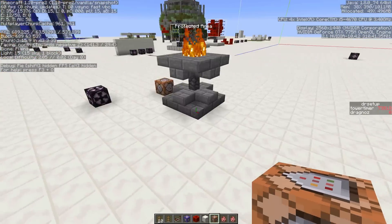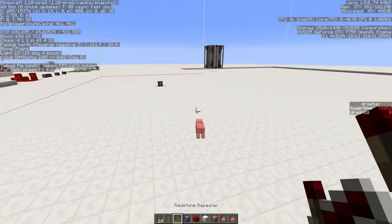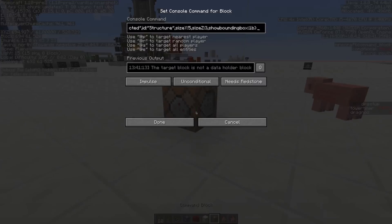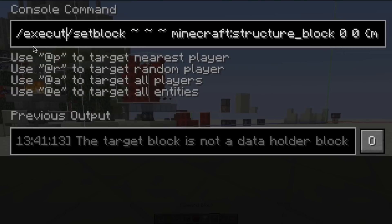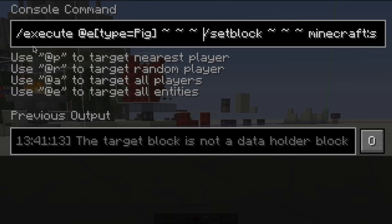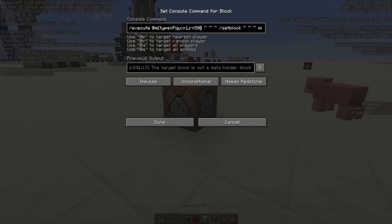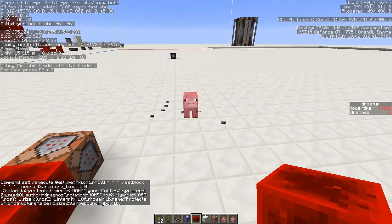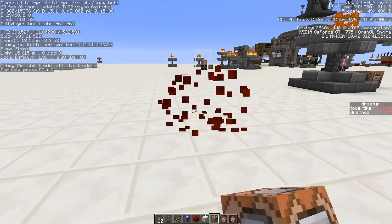Now we need something to actually trigger off. I normally use armor stands, but let's use this pig as an example. We're going to put that in the command block again and run an execute command: execute at e type equals pig, c equals one, r equals 50. If I now activate this, it will set the block right inside the pig. Let me just kill it — there, you can see it sets the block.